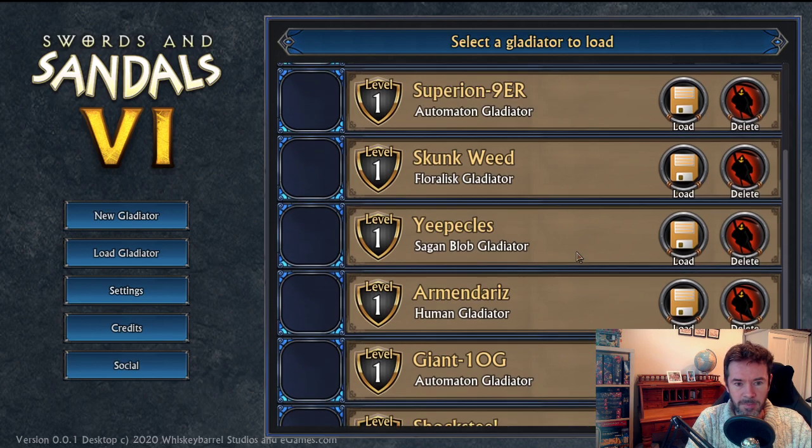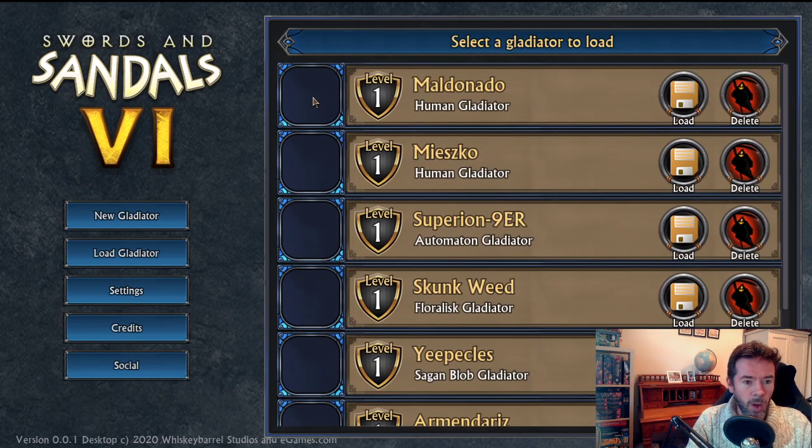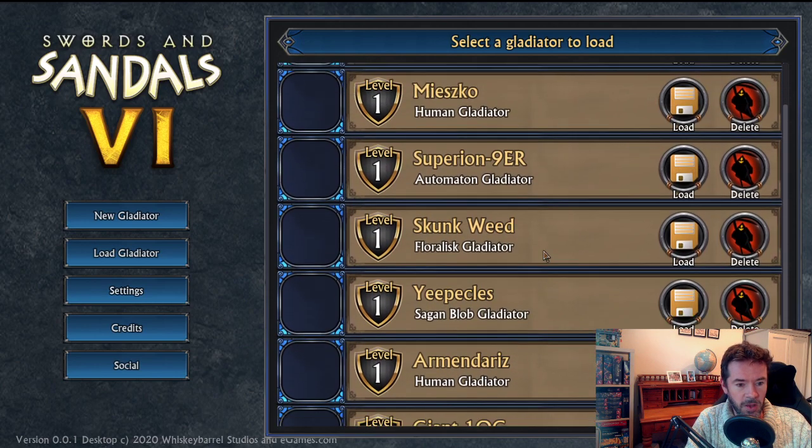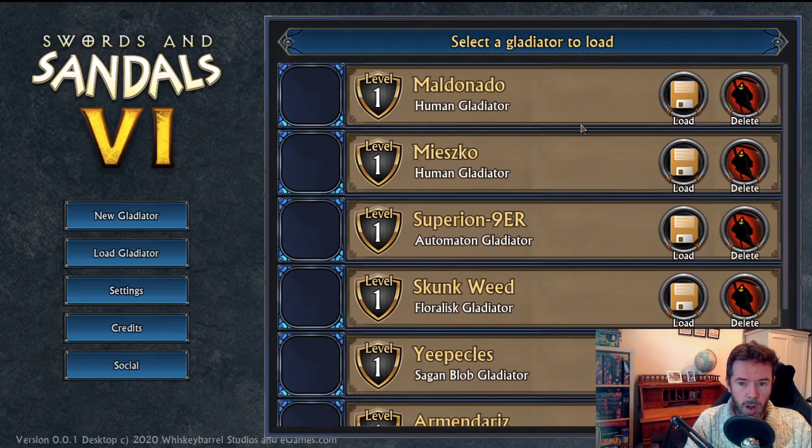I've actually put something in the game but hidden it because I don't want to show you the gladiators yet. But you're going to see a portrait of your gladiator in the corner, so at a glance you can see what they look like — and it updates as you put helmets on and so on. It actually saves to a little PNG file, so you'll be able to use that as your avatar in other programs as well, which I think is pretty nice.